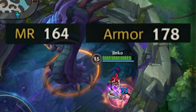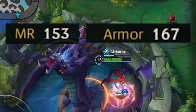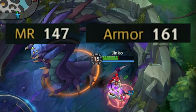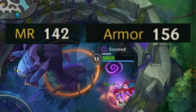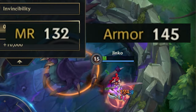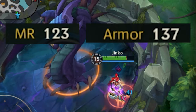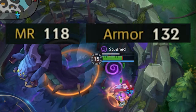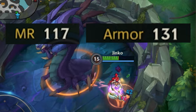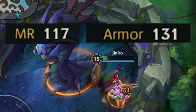The second fact is that every single time Baron Nashor hits you, you will lose 3 armor and 3 magic resistance for 5 seconds, and each time he hits you again the countdown resets. This stacks until you lose 50 armor and 50 magic resistance in total. So when you are doing Baron, you are losing armor every time you take damage from him, putting you at a disadvantage if the enemy team comes to fight you.